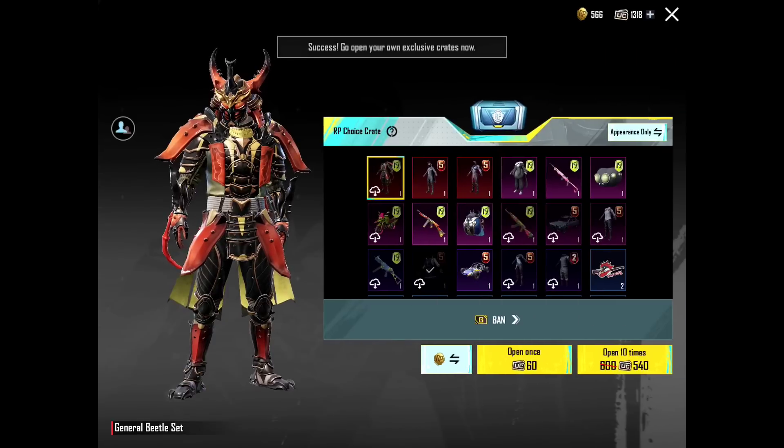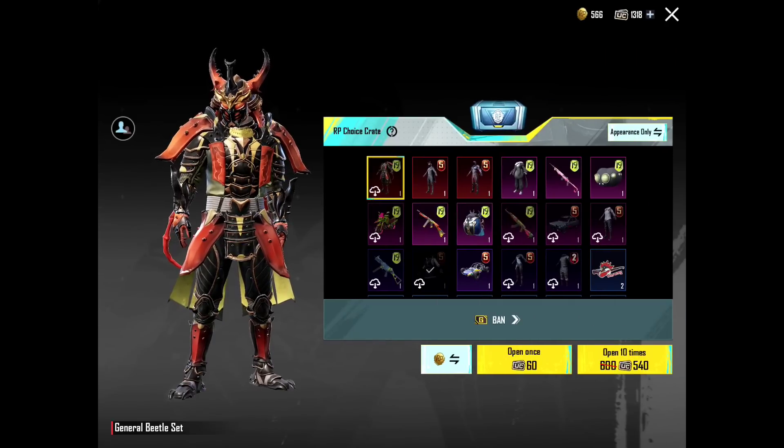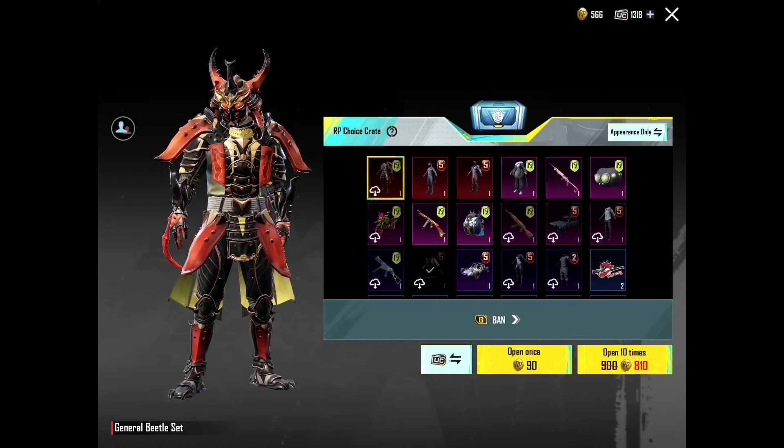We will open a total of 500 RP points, opening it directly to 1010, single by single, and we will open it to our account now.